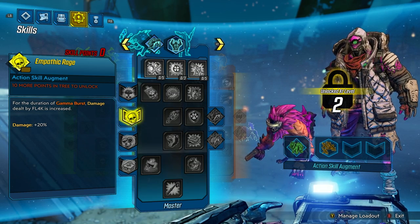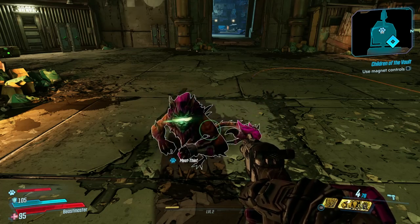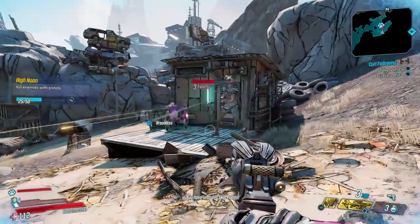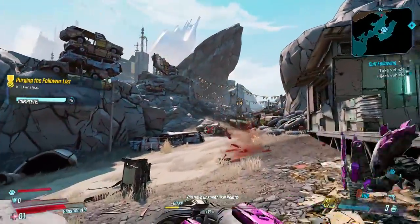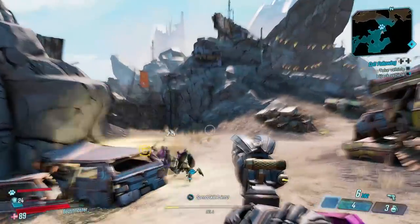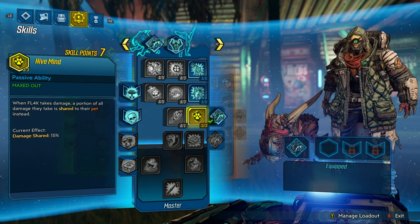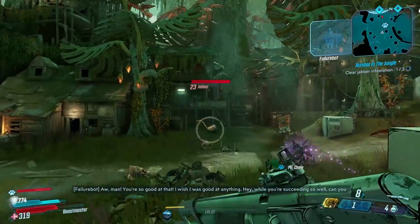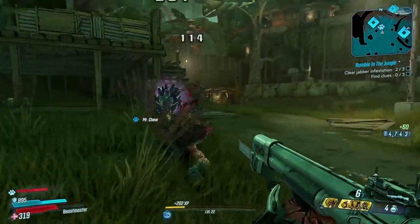Flak, much like all of the other Vault Hunters, has 3 different skill trees. In these skill trees, Flak has 3 different pets that he can choose from. In the Hunter tree you have the Spider Ant, in the Stalker tree you have the Jabba, and in the Master tree you have a Skag. Each of them have their own unique passives — things like fire rate, movement speed, maximum health and health regen — as well as their own attack commands and abilities, which you use by hovering your reticle over an enemy and holding down the ability button. As you invest into these skill trees, you have a set of Augments — special skills that you attach to your pets that evolve them into doing much more, with stronger, more involved versions of the basic pets.